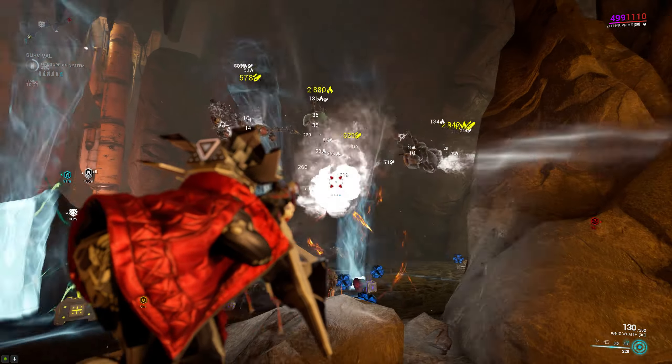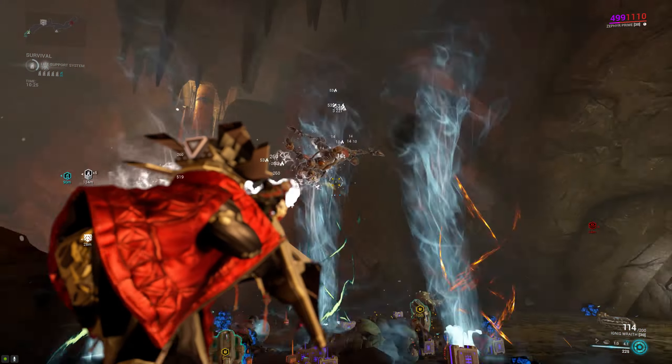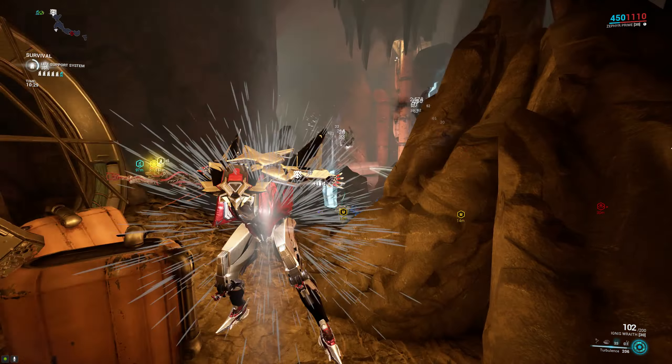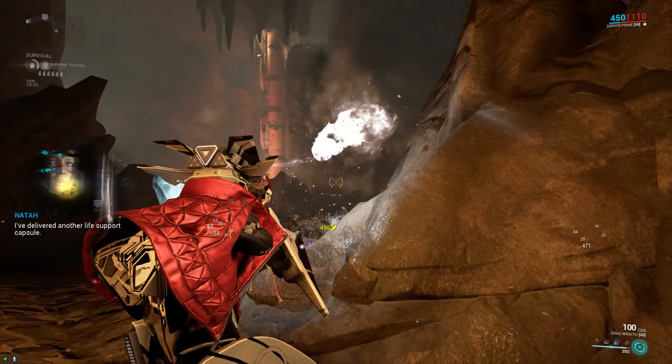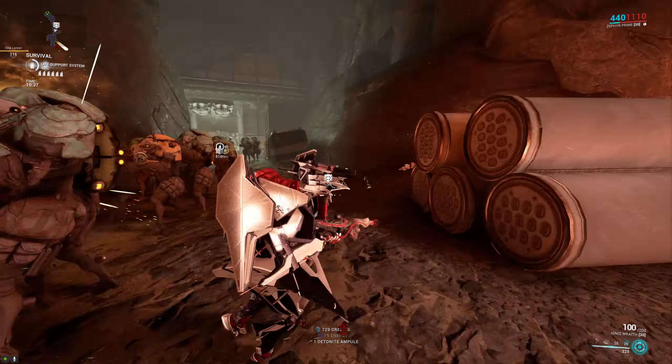This is a fun build to do Steel Path with — specifically survivals, where you can bunker down, toss out your tornadoes, let them suck up all the enemies, and then blast them with the Ignis Wraith or another weapon of your choice. You can use all kinds of weapons for this, some of which are even better than the Ignis Wraith — I just really like using the Ignis Wraith for this.